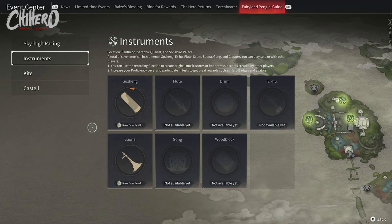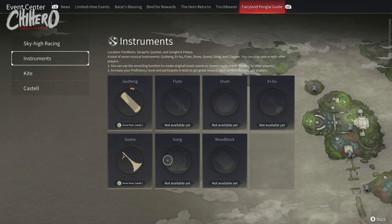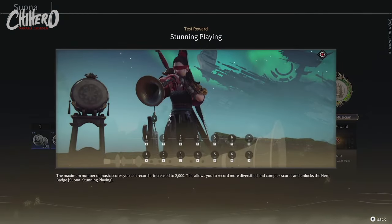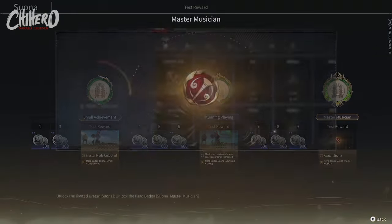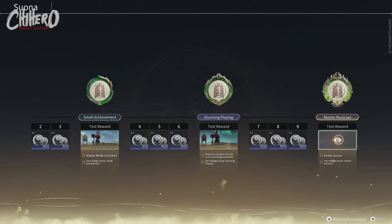In the future, the flute, drum, erhu, gong, and woodblock will also be at your disposal for leveling. Players can participate in a test when they reach proficiency at Level 3, 6, and 9. Passing these tests can unlock the master mode, increasing the maximum music score recordings, and earning other great rewards including avatars and badges, which can be viewed along with your individual instrument progress in the guide.